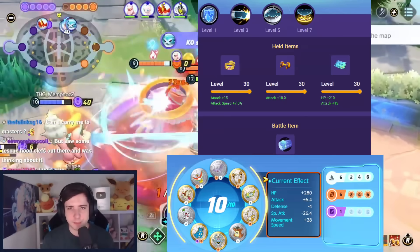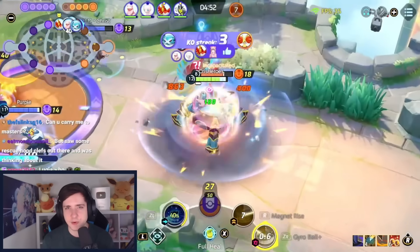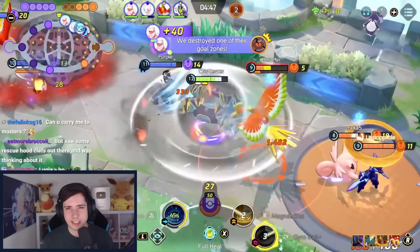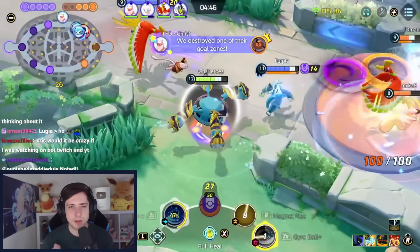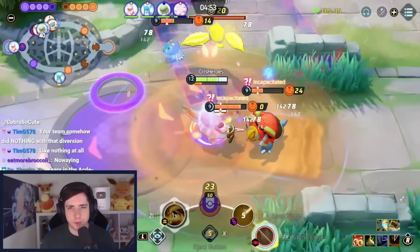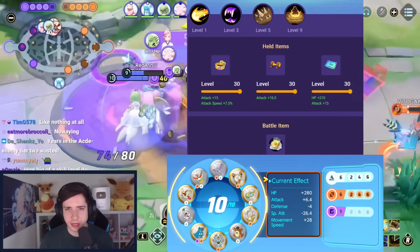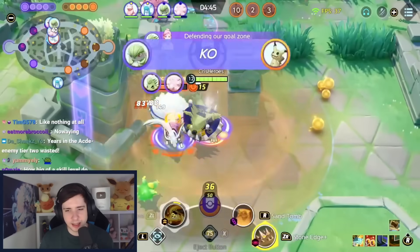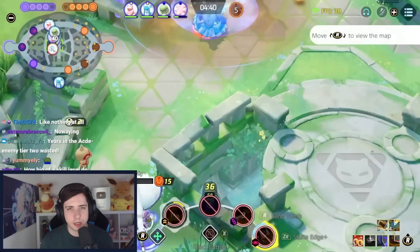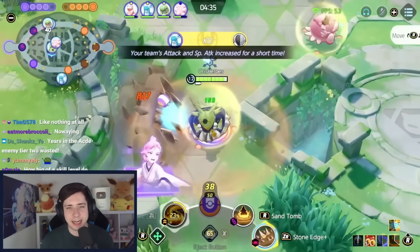Metagross is another amazing all-rounder that can be played in top, bot, or central area — very flexible. Gyro ball and magnet rise is by far the best build, with muscle band, weakness policy, and attack weight, and can straight up dominate team fights. I still prefer it in central area because the laning phase can be a bit rough, but once you reach level five it's very very strong. Tyranitar is also still a great Pokemon with sent to menu — I would recommend it over ancient power, though ancient power can also be fine — with muscle band, attack weight, weakness policy, and you can play either stone edge or dark pulse, both totally fine.